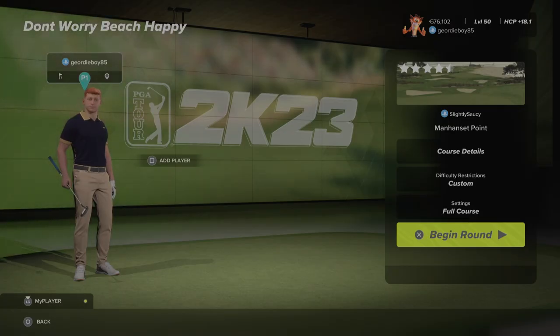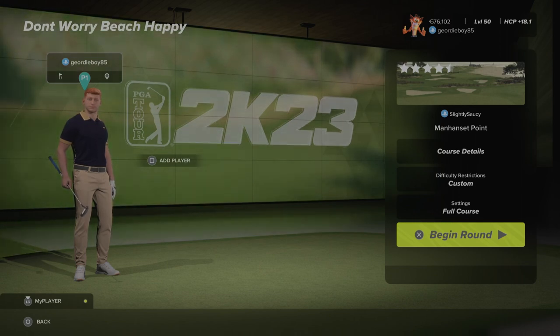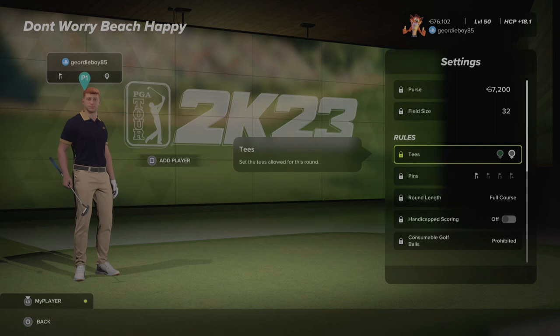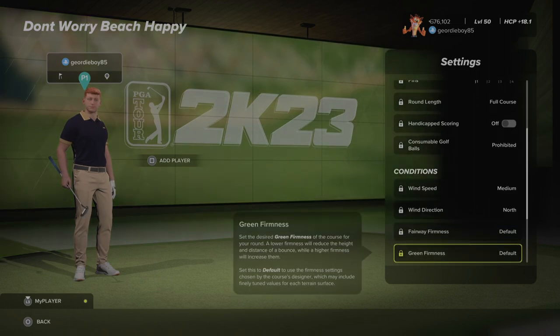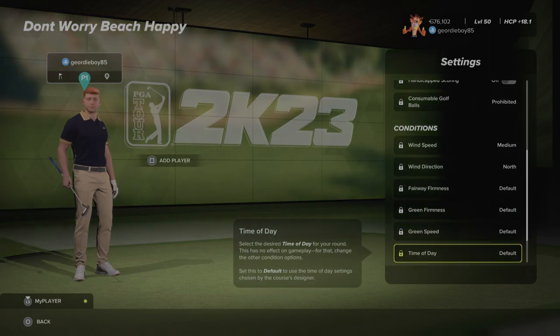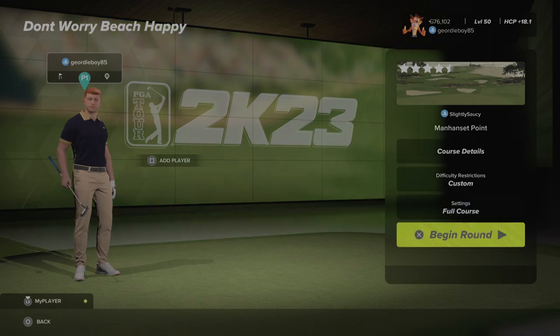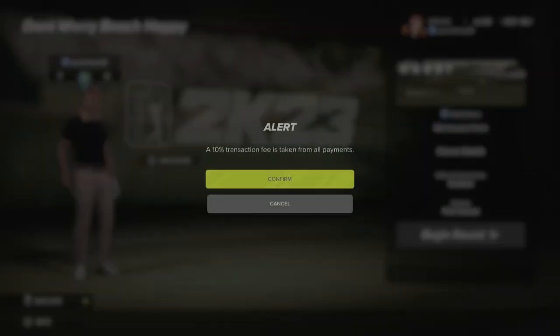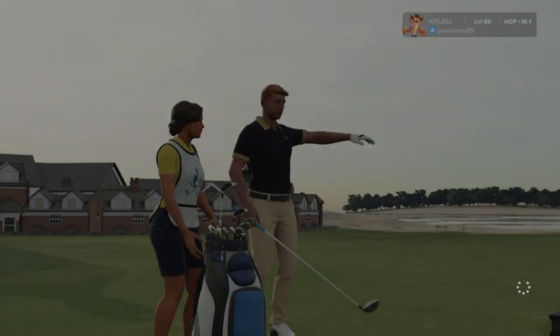Hi there and welcome back to the channel. We're playing World of Golf Society — this is round number one. Let's check out the settings: we're playing from the black tees, pin number one, medium winds coming from the north, default fairways, default greens, and default speeds. Time of day is default, weather's default, and there should be some crowds about the course. It's quite a few low ones this week.